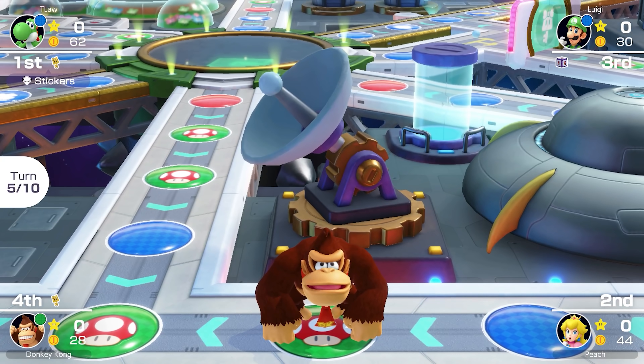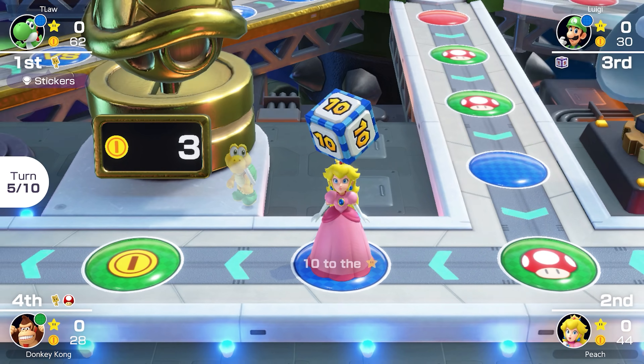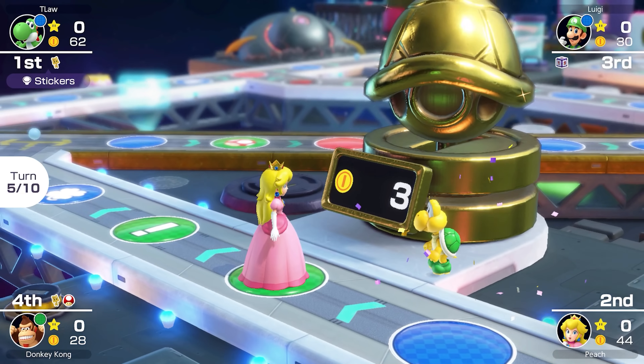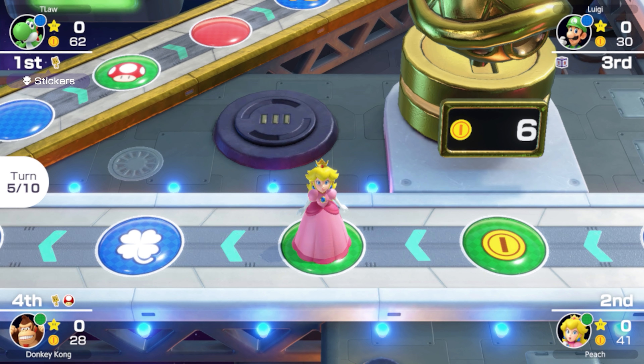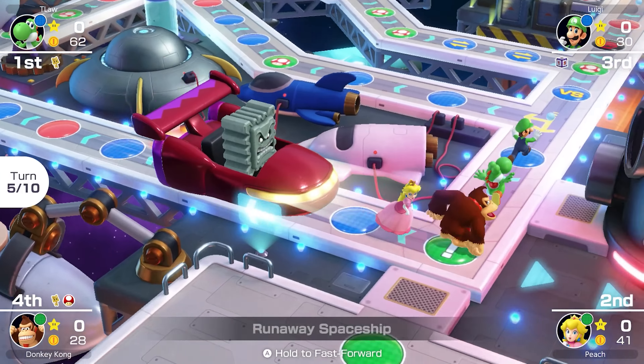There's some clear bias going on — the Hammer Bro threw a coin bag straight to Luigi and DK. He's obviously a Luigi supporter, and you can't really blame him since Team Luigi has a lot of wins under their belt. But there's a loose money bag we're going to claim, which means we'll get a few more coins than the other team.